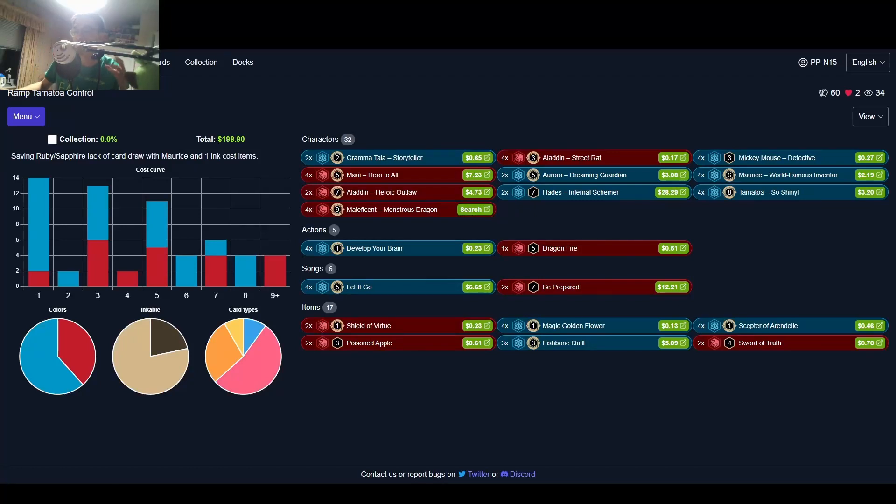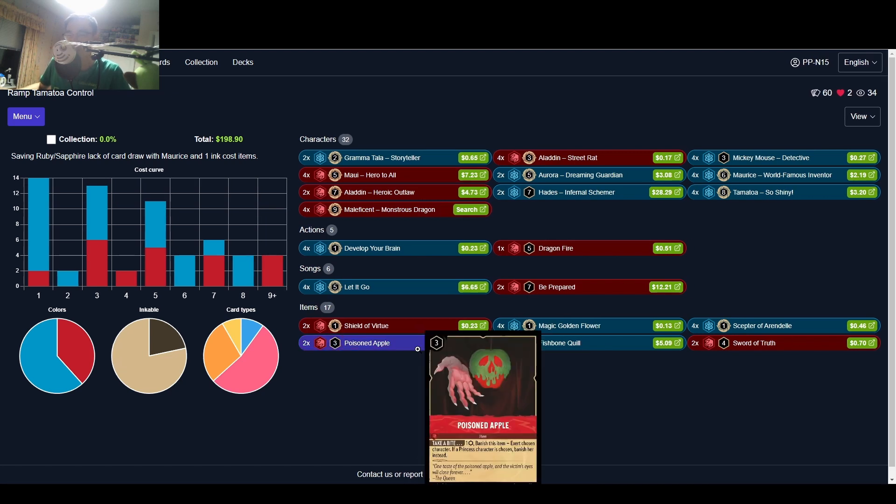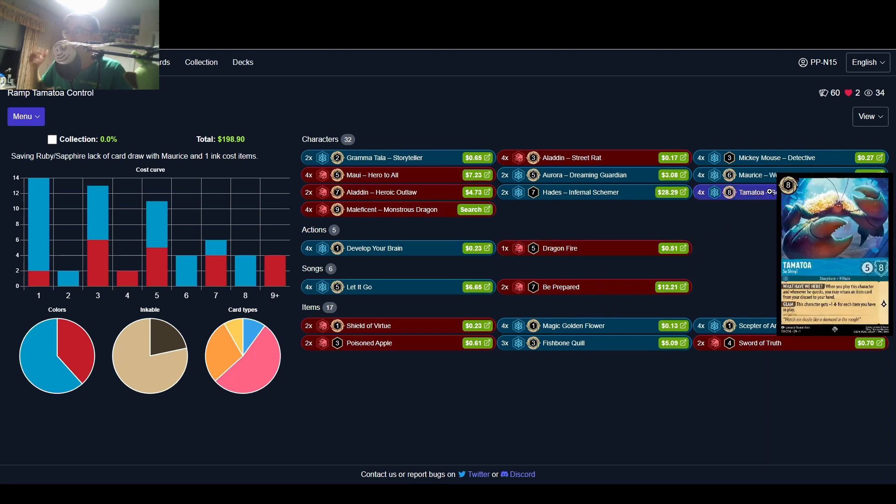Hey guys, this is my Ruby Sapphire ramp Tamatoa control deck profile. I'm going to showcase this deck and then play a few games to show how amazing it is. Usually previous Ruby Sapphire decks lack card draw, but I kind of saved the archetype by putting a Maurice plus item package in there. Items include Poison Apple, which lets you banish princesses — though Inkwell Elsa is actually a queen, so be worried about that — and Sword of Truth, which banishes a villain. These two cards really help your matchup against Ruby Amethyst, especially when Tamatoa comes out and lets you reoccur your items.